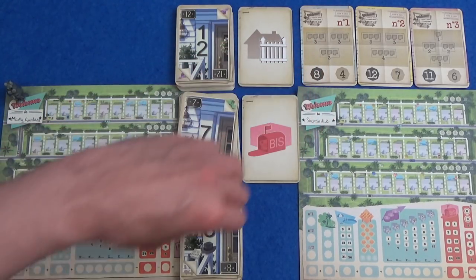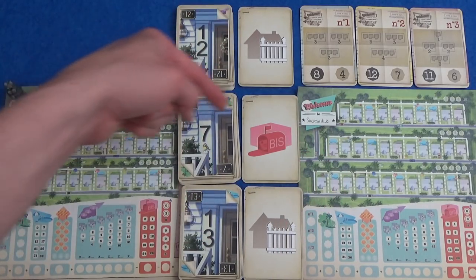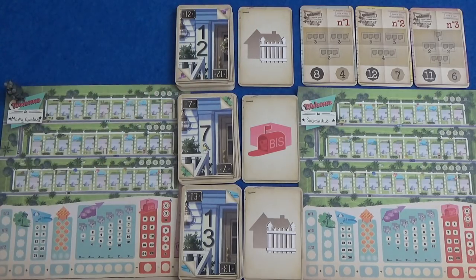We draw these three, and this is what's going to be available to everyone in the first round. You are going to pick one row of this, and it will give you a number to fill in on your sheet, and a special power.